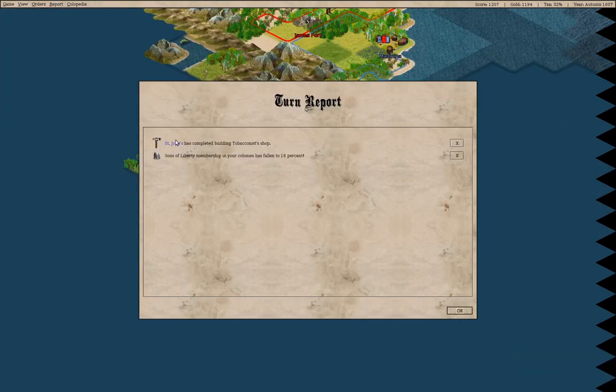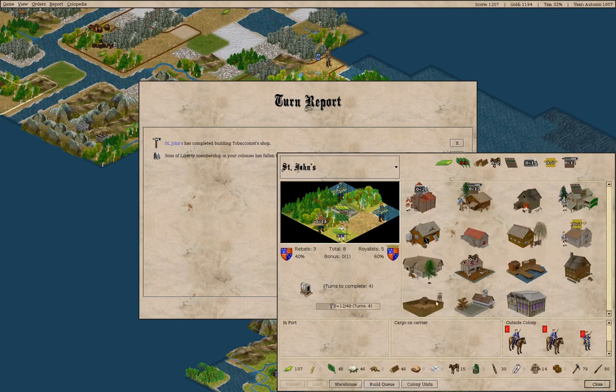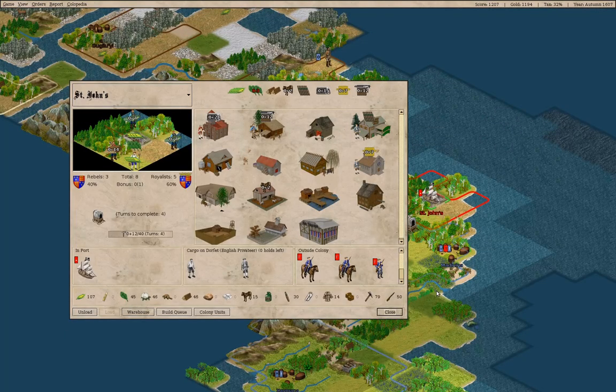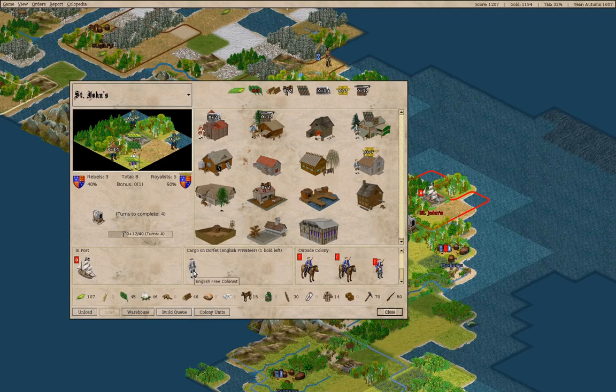We got a tobacconist shop in Saint John's, so now we're using up the tobacco a bit faster. We're going to build a wagon train — that's good. We've got a read on that coast now. This free colonist can be a missionary. We can start doing some weaving over here — yeah, that seems like a thing to do.